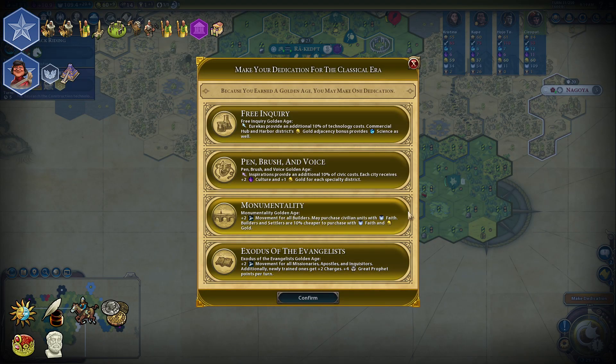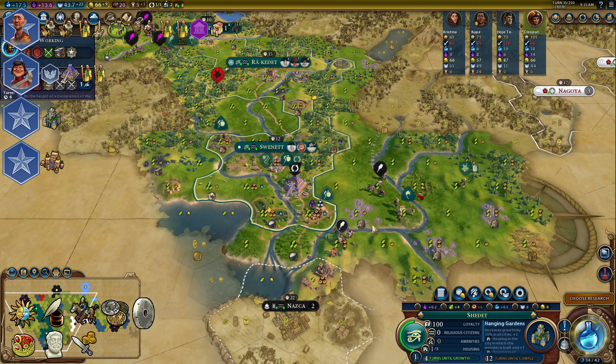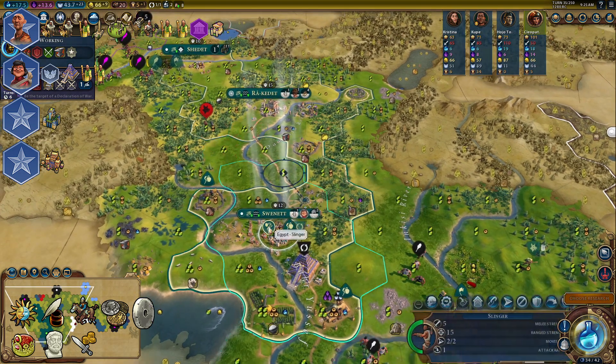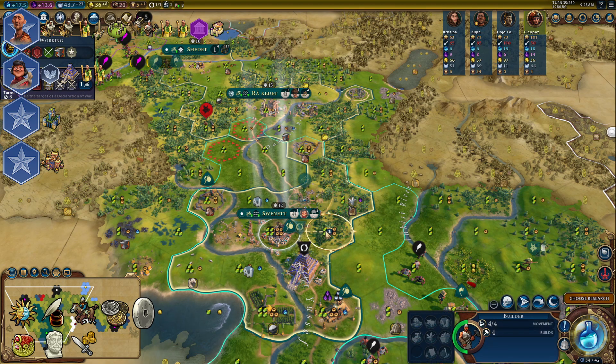Pick Monumentality for your golden age so you can use accumulated faith from our beliefs. It is a good idea to buy or build four charged builders in Liang's city. Build a Sphinx nearby your wonders.